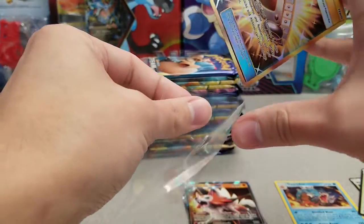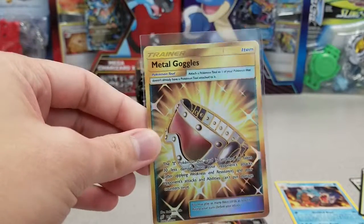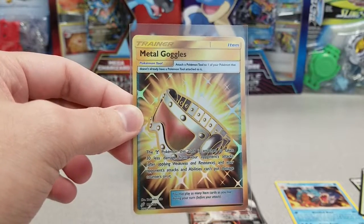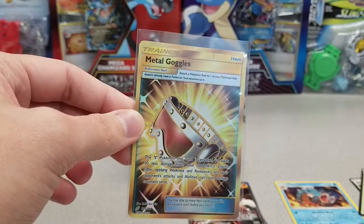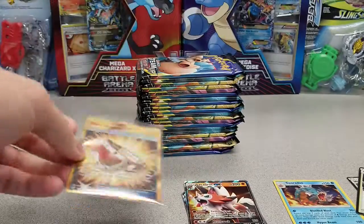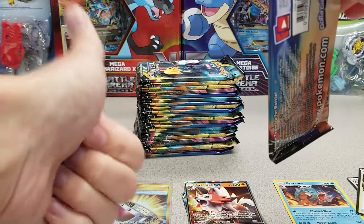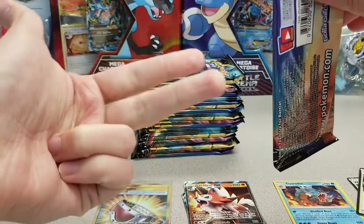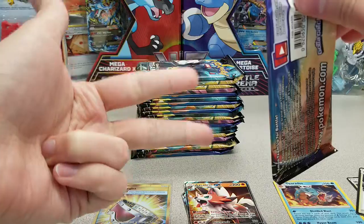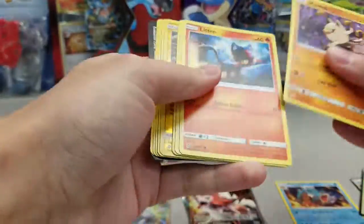Overall, the Secret Rares in this set are kind of lackluster as far as the trainers go. Pokemon Communication is the one you want to find. I think all the other Secret Rare gold trainers in this set are going for under $10 right now. You've got Metal Goggles, you've got Dangerous Drill, Electro Charger... and I feel like there's one more. I think there's five Secret Rares in all. But yeah, wait — did I just name three besides Metal Goggles? Metal Goggles, Dangerous Drill, Electro Charger... I think there's one more besides Pokemon Communication. But maybe I'm just having a brain fart.